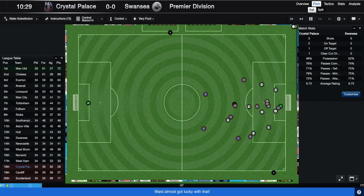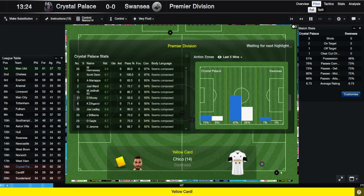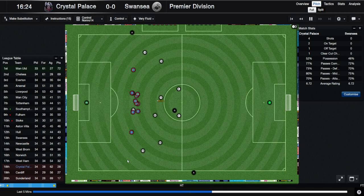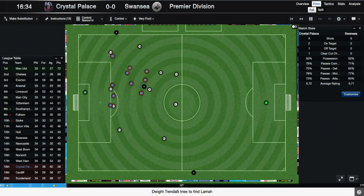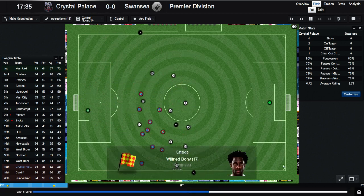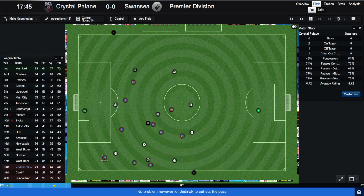So far we have restricted their passing game, which is quite nice. Yedinek not wanting to go get that one. Chico on the other guy, Yedinek with a free kick, nothing from that though. We've restricted their passing game and neither team is particularly playing well. Our passing is pretty much as bad as theirs, although we are playing direct passing so that doesn't surprise me at all.